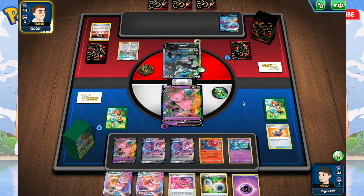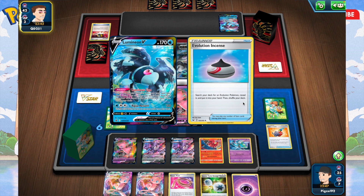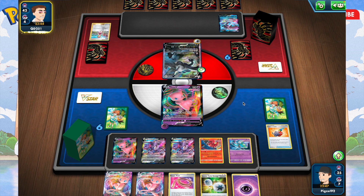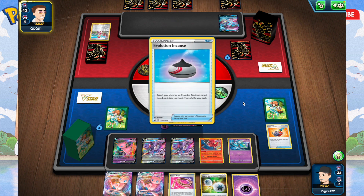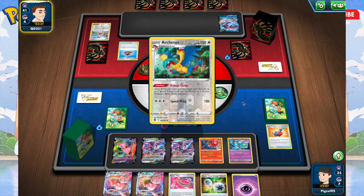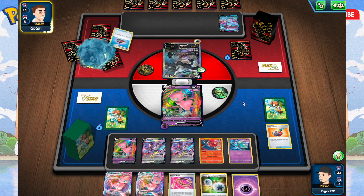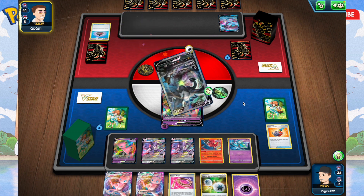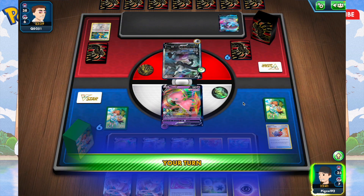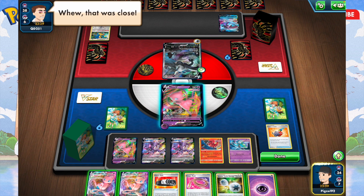That's why I love Pokemon — playing the cards, everything just interacts together when you build the deck really well. He's playing Evolution Incense — he's searching for Archaeops. He's probably gonna put him in the discard pile so he can bring him back with a V-Star later. But he passed his turn, and I think that's game.